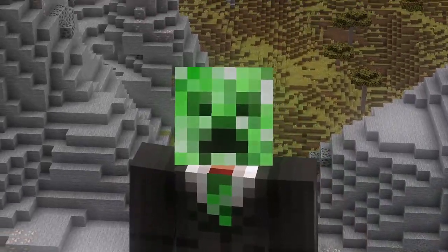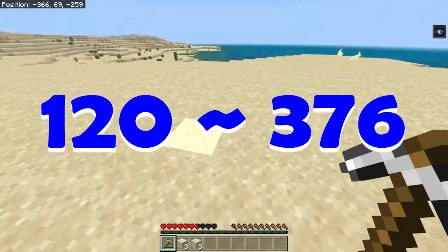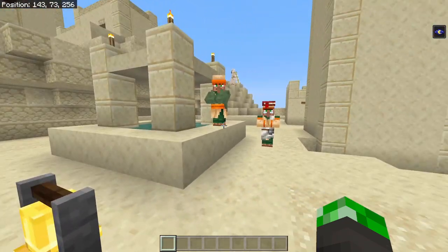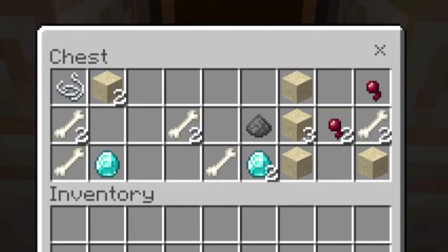But maybe this fossil isn't enough for you — maybe you want more. Well, if you dig up to the surface and head to these coordinates instead, you can find a desert temple with a village. The village doesn't have that much, but the desert temple has an enchanted apple, and on top of that, three more diamonds.